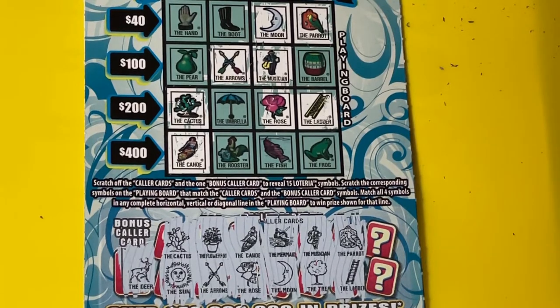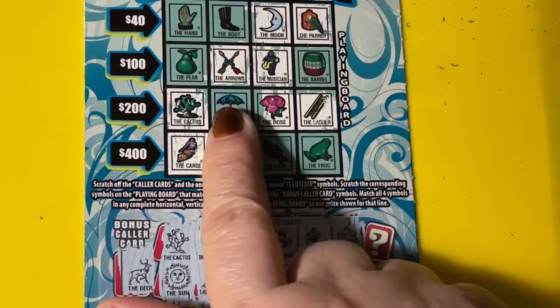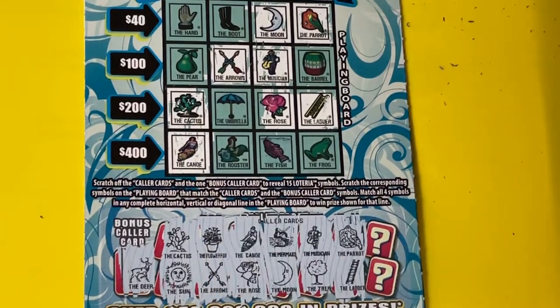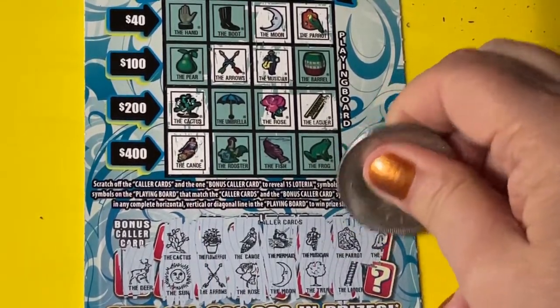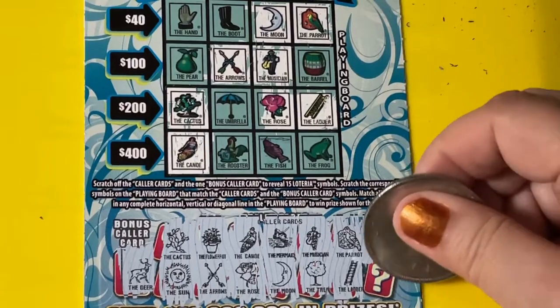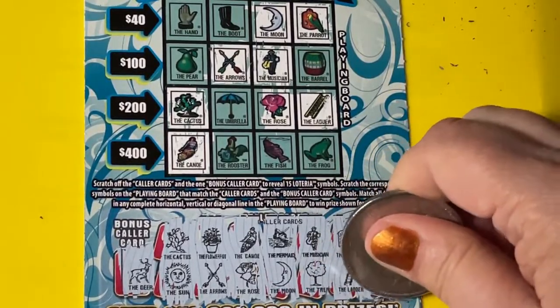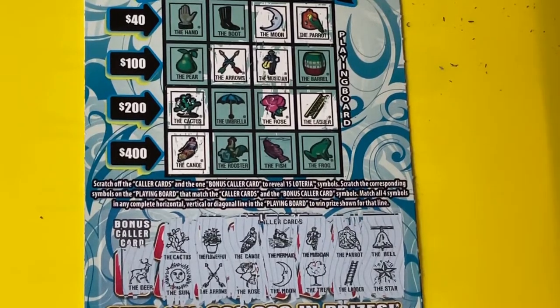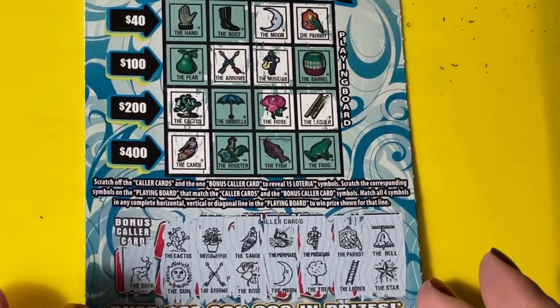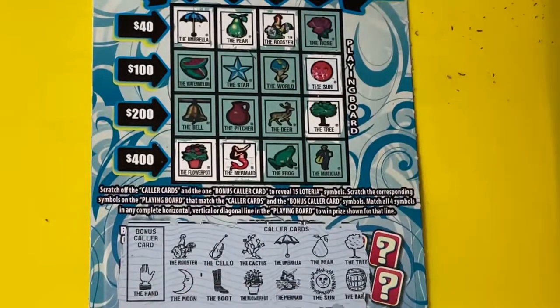Okay, this one is $73. What do we need? We need the umbrella for $200. Let's see what we find. We got the bell — I don't think we have the bell up there, don't see it. And the star — I don't think we have the star. So that's a losing ticket also for number 73.